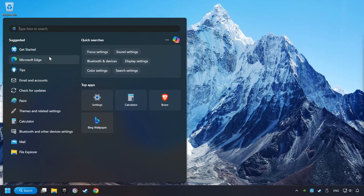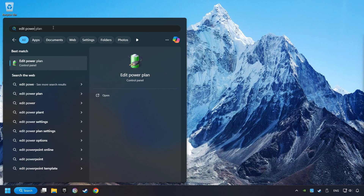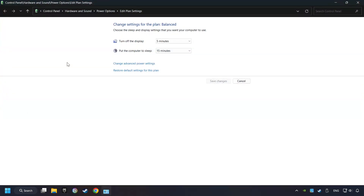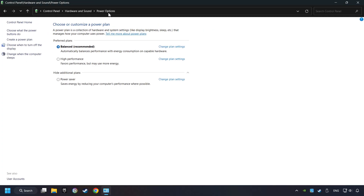As a first step, click on the search box and type in Edit Power Plan. Click on Edit Power Plan. Then click on Power Options, and select Ultimate Performance Mode, if it's available as an option on this list.